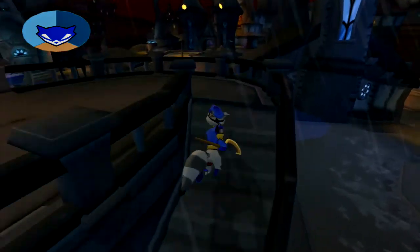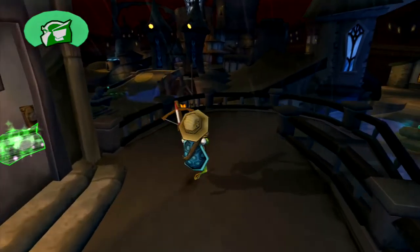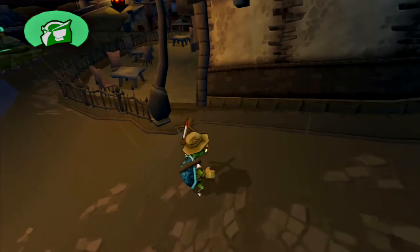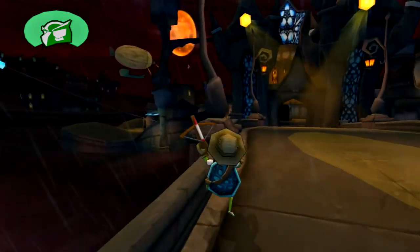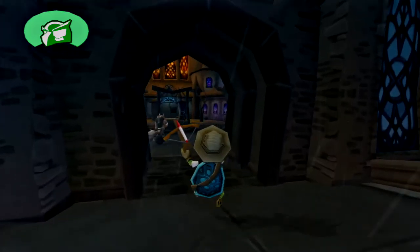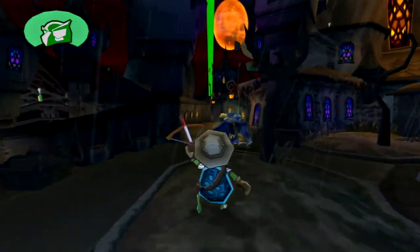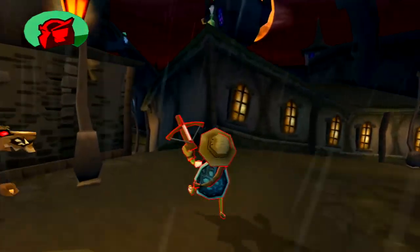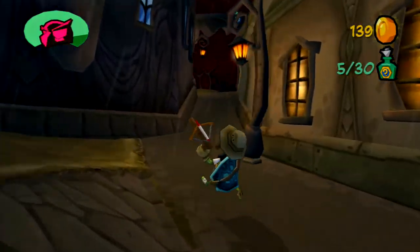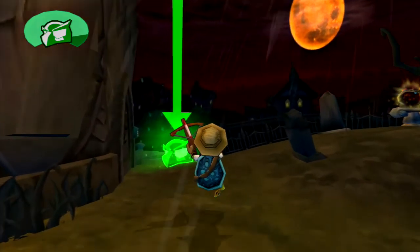Even though I could technically end this episode at around 13-14 minutes, that would be a little too short for a Sly 2 episode, especially in 2016. So we're going to start the next mission - we're definitely not going to finish it because this next mission is pretty long. We're going to keep running past the flashlight guard and get to our destination on the ground. It's the mission called Mojo Trap Action, and I have a lot of history with this mission.